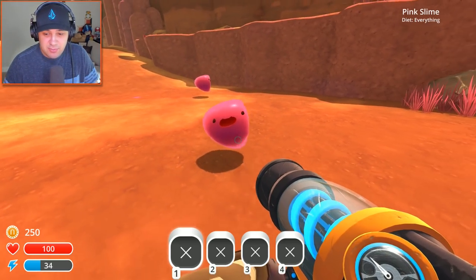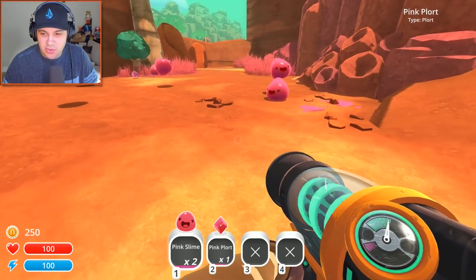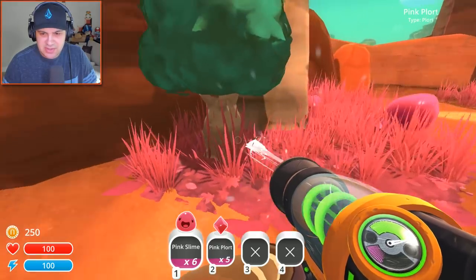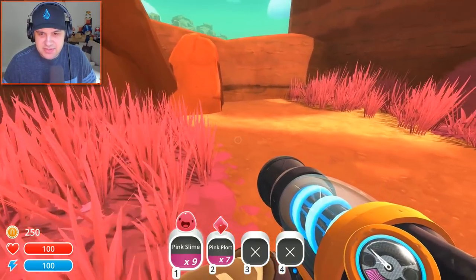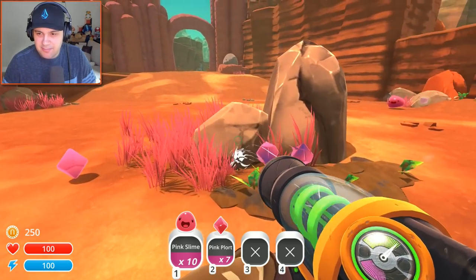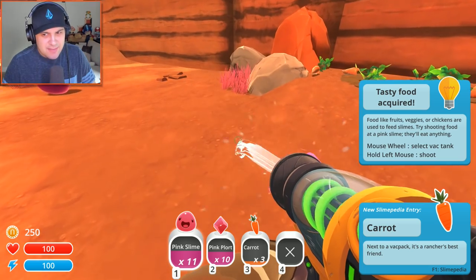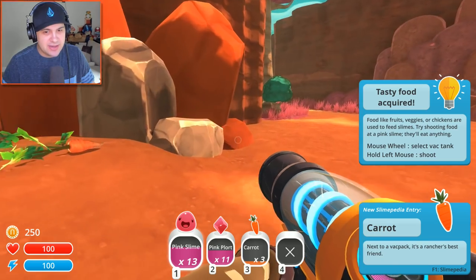I need to suck them up. Come to me, you little adorable pink slimes. We also picked up some pink plorts. I'm not sure what plorts are for, but I'm glad that we've got them. They look like little pink diamonds of some sort. I wonder if they are valuable. These guys just keep popping up and they got all kinds of plorts for us. Give me all your plorts. Wait a second — are plorts basically slime poo? Is that what I'm picking up here? Do slimes poop diamonds? Because that's kind of weird and kind of hilarious.